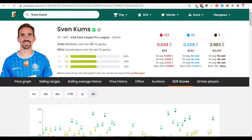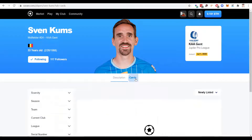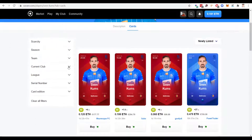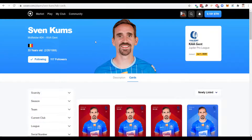The next midfielder is from Ghent in the Belgian league, and that is Fen Gums. His scores speak for themselves — absolutely brilliant. You can probably rely on him every week to get you these high, consistent scores. Looking at his price on So Rare, he is 30-something which is something to bear in mind, but don't let that put you off — he's going to have another full season at a top club. The price looks brilliant — £88 here, you could probably pick him up for around £60 for a player of this quality. Absolutely fantastic.